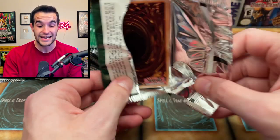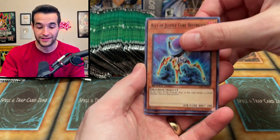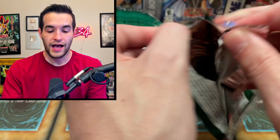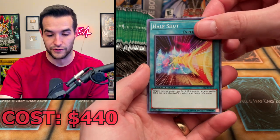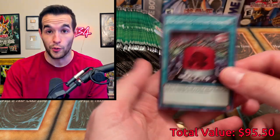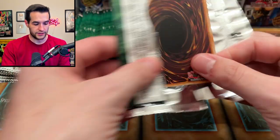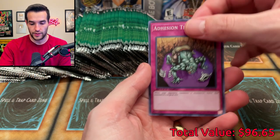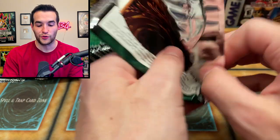Fortress Whale is in here as like an eighty dollar card — pretty nice. Perfectly Ultimate Great Moth for those Pequeño Moth fans out there — very nice. We got a Beatron. We've already pulled the best cards; this is a great start. I spent like four hundred forty dollars on this box, so that one hundred dollar pull is definitely helping. Let's see if we can get our money back opening this up.